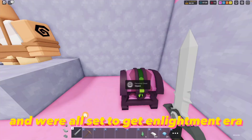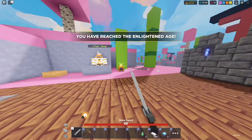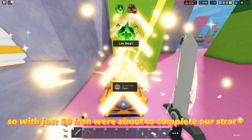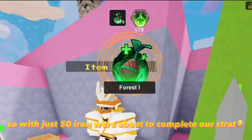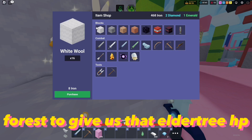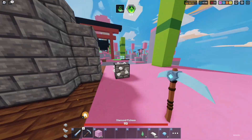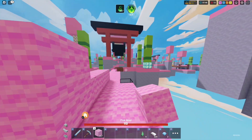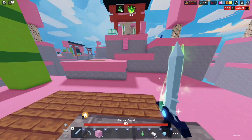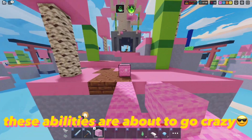And we're all set to get enlightenment era and reveal the secret strat. Now, enlightenment era gives double enchants, so with just 50 iron we're about to complete our strat. This is what we were looking for — to give us that elder tree HPH and life steal to steal everyone else's health. Now that we've got what we needed, it's over for everyone else. These abilities are about to go crazy.